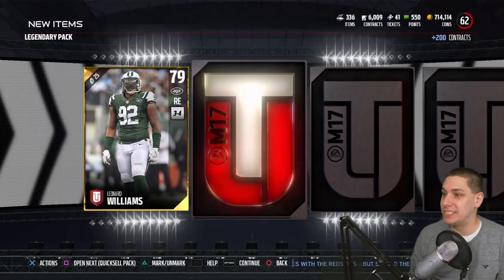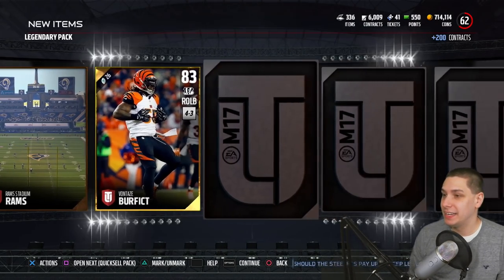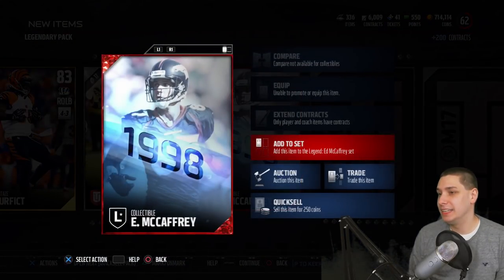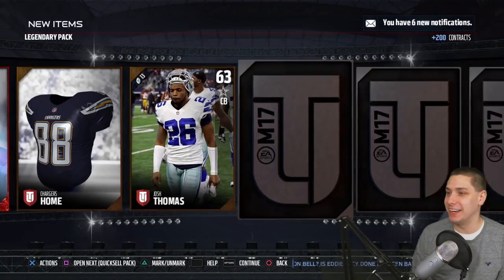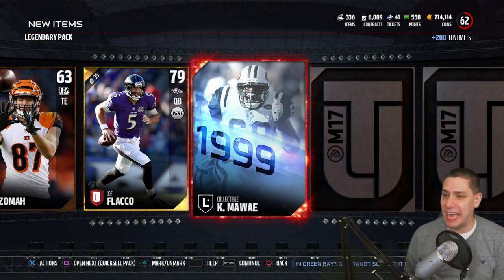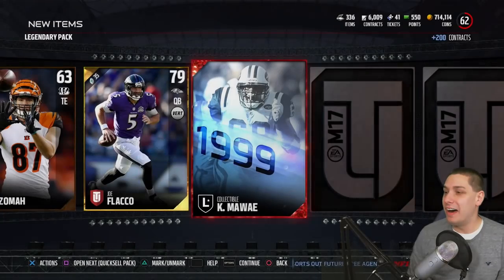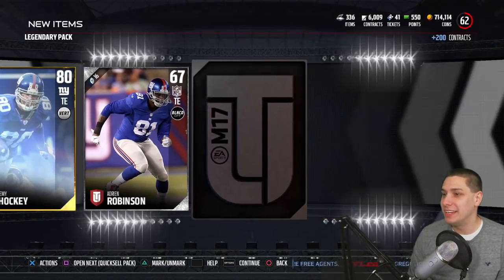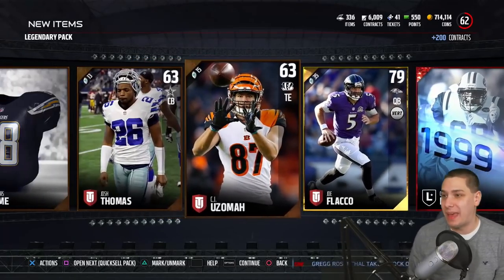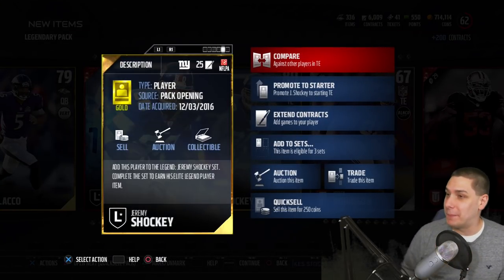Leonard Williams. Jack Mewhart, who's having a great season. Vontae's Perfect. Michael Orr — this is an Elite — and it's a freaking Ed McCaffrey collectible. You got to be kidding me, that is such a tease. CJ Ozomoa. Joe Flacco — another Elite. Could this be it? It's a Kevin Mowai collectible — two collectibles to troll me like that. Jeremy Shockey Legend Item. And our final one is another Elite — a NaVorro Bowman Base Elite. So we get three Elites out of this pack and a Jeremy Shockey gold player. At least we ended it with some heart-jumping moments.